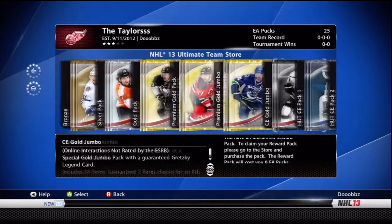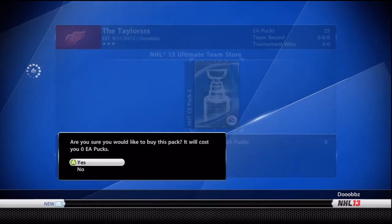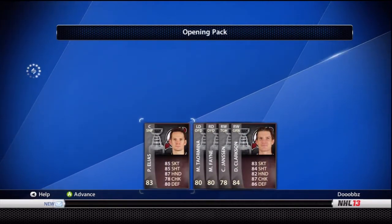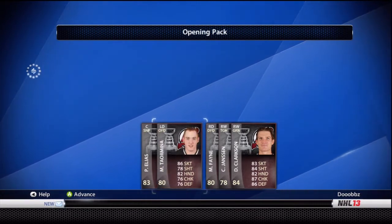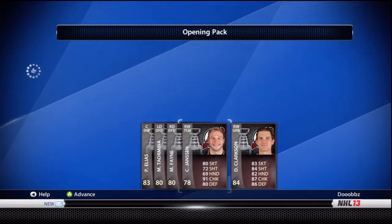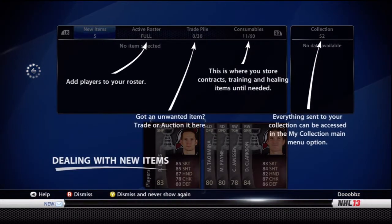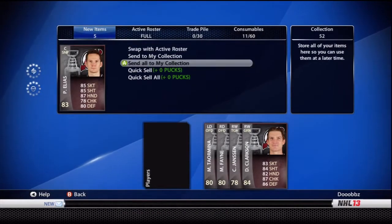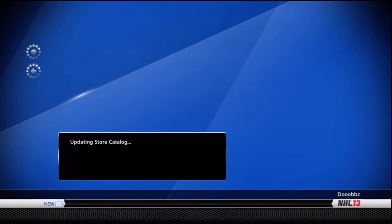Next pack — HUT Pack 2. I'm yet to get a nice card yet. Oh wow — I think I spoke too soon. Patrick Elias — nice, very nice. Teraminia, Mark Fane, Chris Janssen — these are all Devils — and David Clarkson. So that's not bad. Dismiss and never show again — this is really annoying. Send all to my collection, very nice. Even though they're older players, it's still nice to have them.